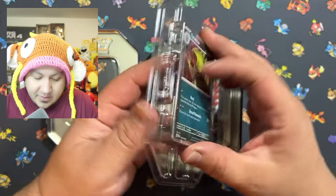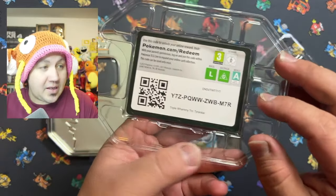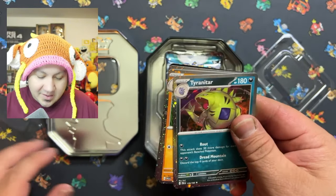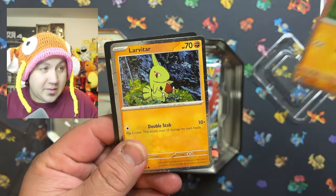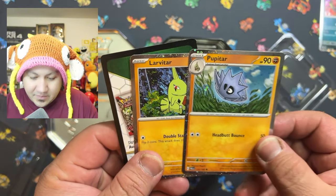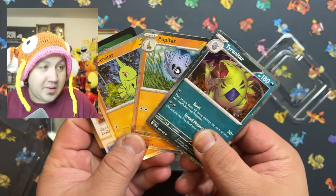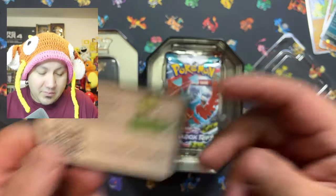Let's go ahead and answer that question — we got Paradox Rift, which I am totally fine with. Let's get that promo card out of here. Oh, they actually give you all three of the promo cards — that is awesome! They give you all three of his stages. That's pretty cool; I have not seen them do that on tins like this.